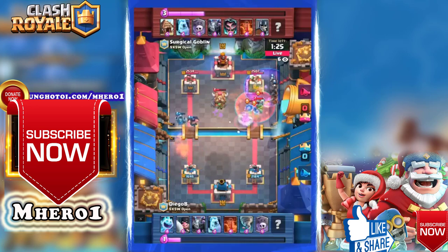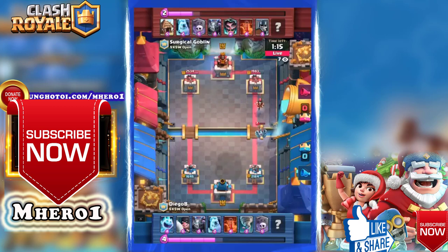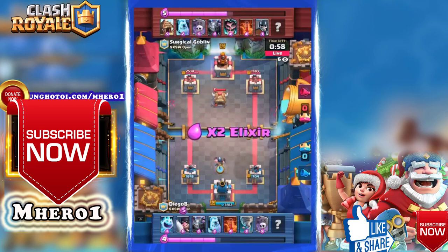It's a graveyard mirror matchup, and there are a lot of skeletons pointing on the right hand side. They're going to get a little bit of chip damage off. The electro wizard comes in and shuts down the bulk of that push. Electro wizard coming in on the backhand side — he goes for the tornado play this time and gets it! The king tower is now activated for Diego B on the back side, a defensive boom for him.